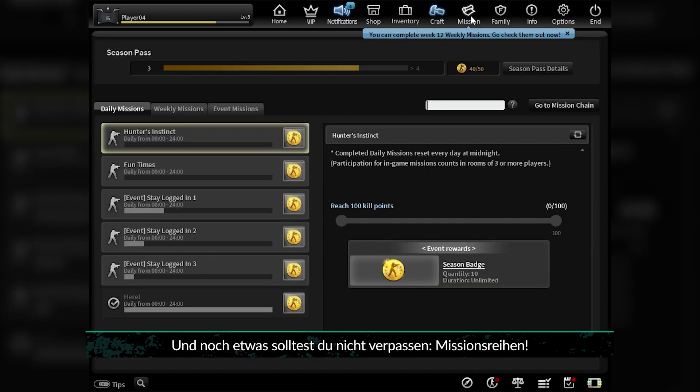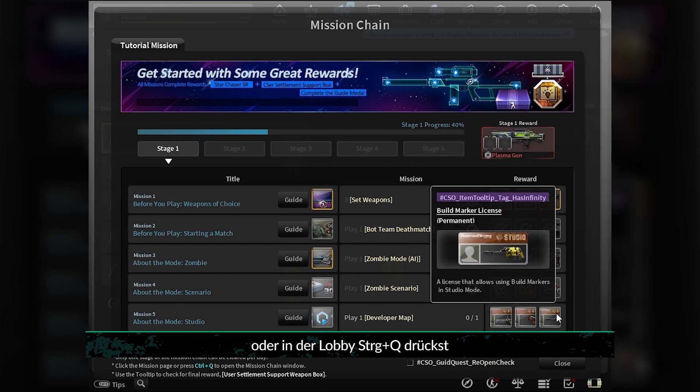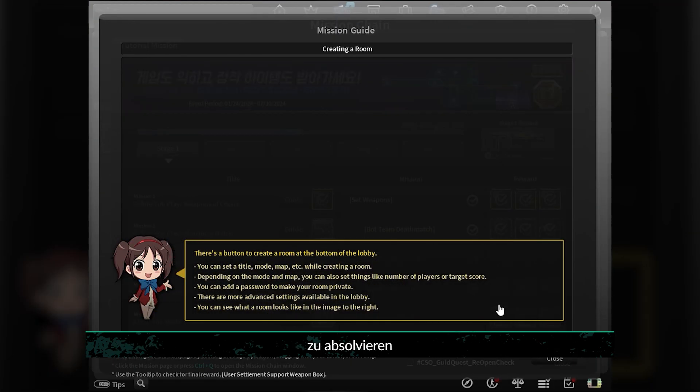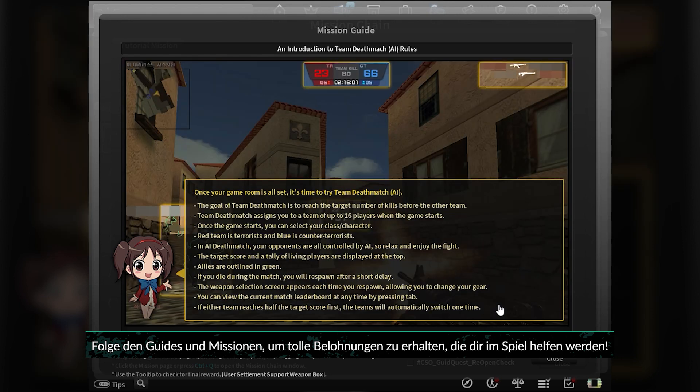There's another thing you shouldn't miss — Mission Chains. You can view Mission Chains by using the button on the Missions page or by pressing Ctrl+Q in the lobby. If you're new to the game, we recommend completing the Stage 1 Mission Chain as a tutorial and guide. Follow the guides and missions to earn great rewards that will help you in the game.